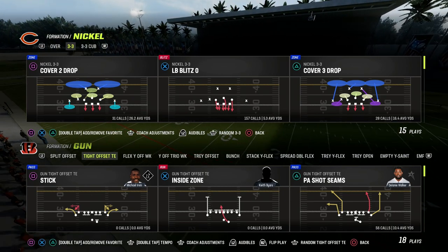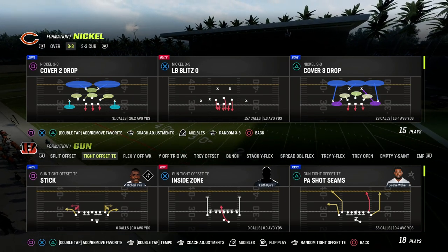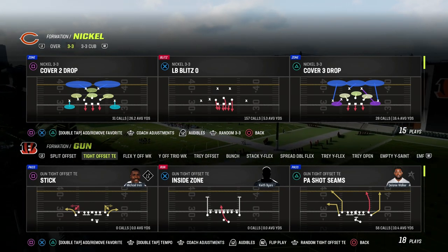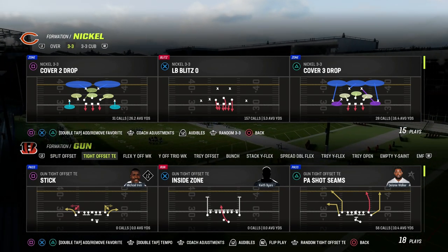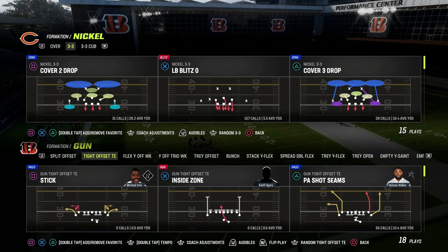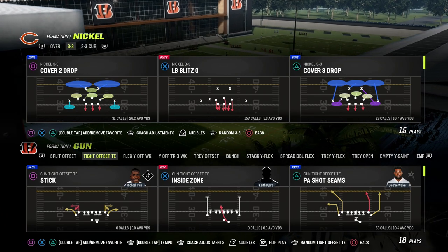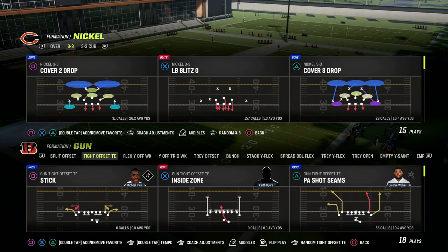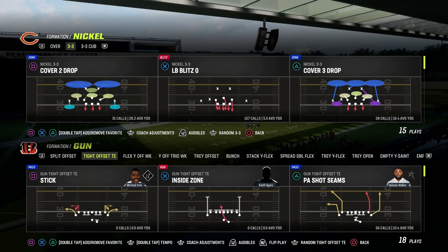In this video, I'm going to be sharing with you the best way to combine two of the top concepts of Madden 23 into one passing concept that is super difficult to defend. We're going to be combining the PA shot seams deep corner and shorter corner route, as well as the slant post concept in this year's game into one play.